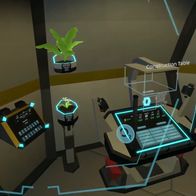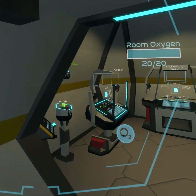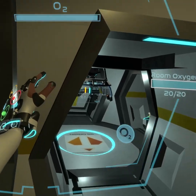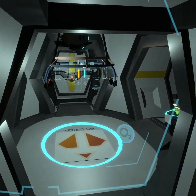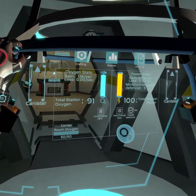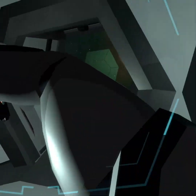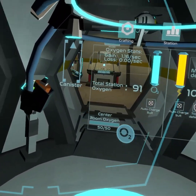I went ahead and threw in a second oxygen plant in here, and an additional one in this room. Since these rooms are open to each other, that gives me a total of 0.75 oxygen per second, plus whatever the ship does automatically, which I think is another 0.25. Right now I'm getting 1.16 oxygen a second throughout the station, which is all one big room, really.